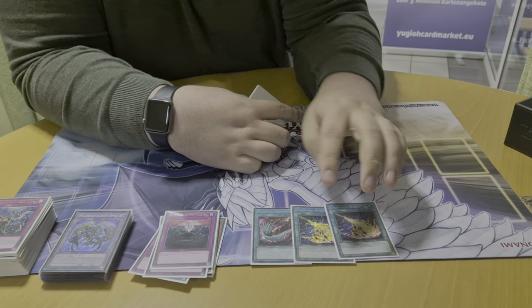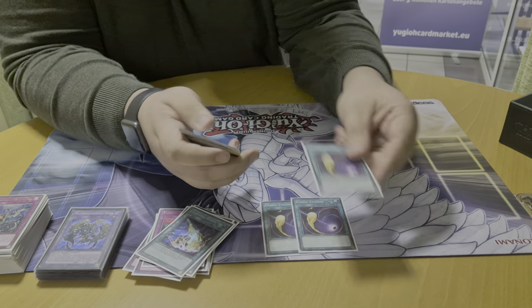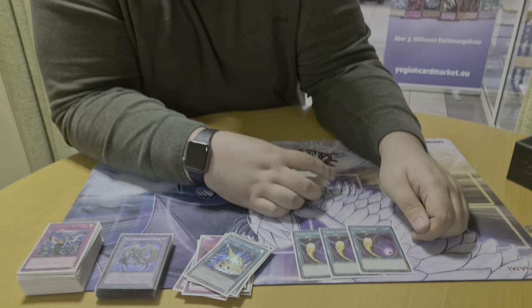This is my back row removal package: two Lightning, one Duster, and three Cosmic Cyclones. I think this card is a staple for me right now — it's just amazing.